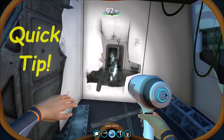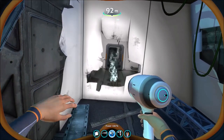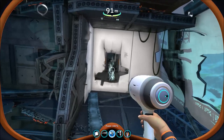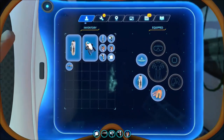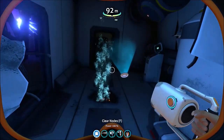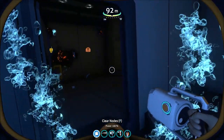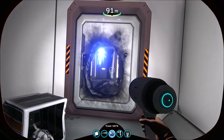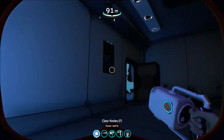Alright guys, this is a quick tip for all you wreck explorers who get turned around while inside a wreck. We're going to demonstrate it on this one right here because it's actually a big wreck with multi-levels. We all get turned around so don't feel bad. What I do is I use the pathfinder tool — right here we shoot it out, and that's going to tell me my start location.